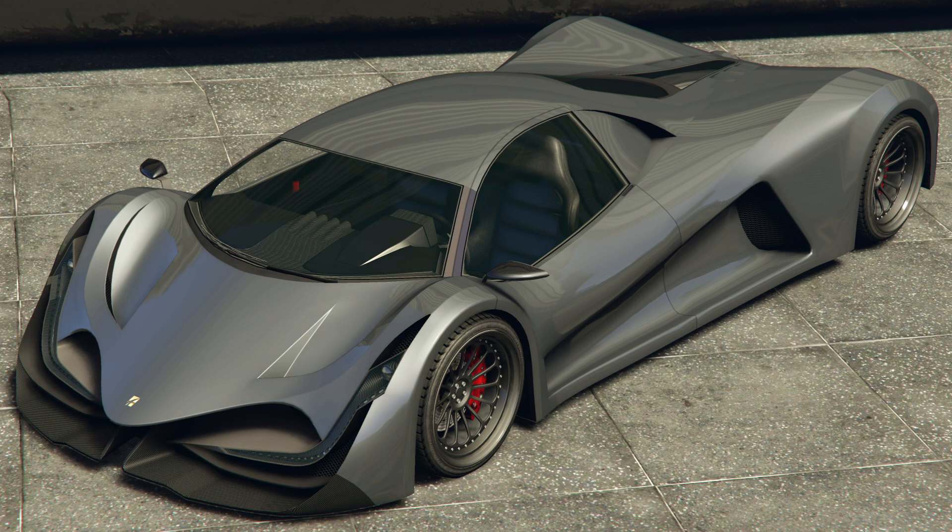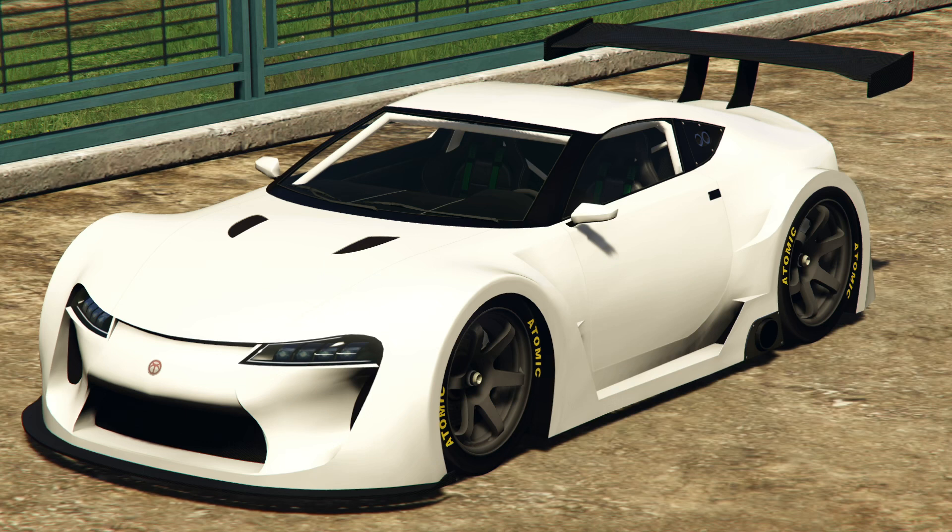For the discounts, we have the Deveste Eight, which is like one of the best supercars in the game, and it's like under 900k, so you can just get it if you want. I wouldn't recommend getting more than one supercar, but if you want to collect, then this is a deal for you. And there's the ETR1, which is like one of the best looking cars in the game in my personal opinion, so you can get that too.